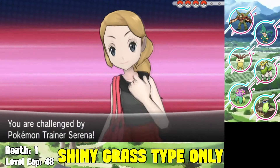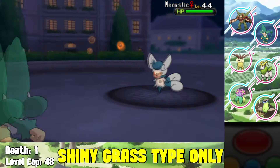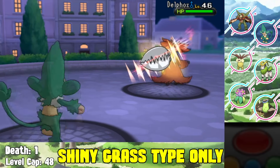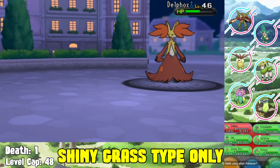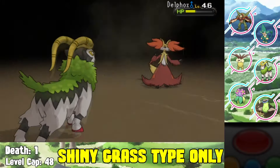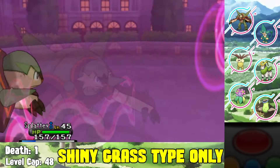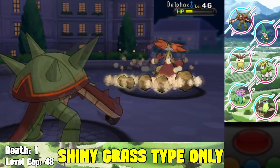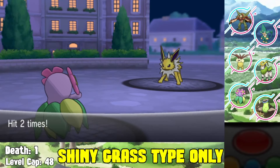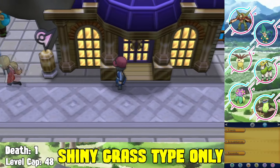We face off against Serena again in front of the next gym. She starts with Meowstic - I Seed Bomb to knock it out. She switches to Delphox, which knocks out my Simisage - I knew going in that Delphox would survive anything I have. I switch to Gogoat, take a heavy Flamethrower and get burned, Bulldoze to lower Delphox's speed, then switch to Chesnaught which takes a Psychic and survives. Thanks to the speed drop, I outspeed and Rock Smash to knock out Delphox. Bellossom cleans up the rest, but we lose Simisage - death count goes to two.